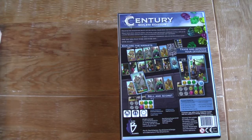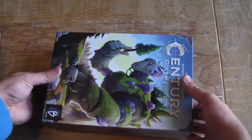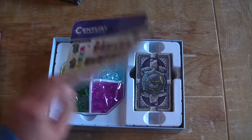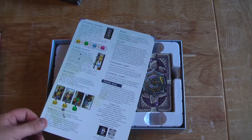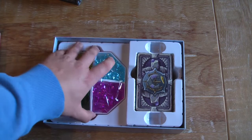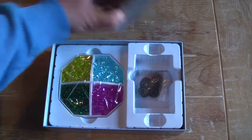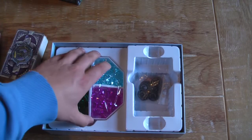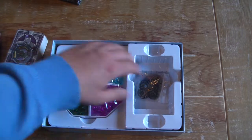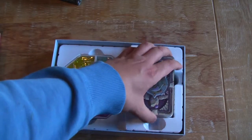Let's take a look inside. There are single-player rules and double-sided rules. The insert is instantly much better than the Spice Road one because it has a plastic case to keep all the gems in — that is just much better thought out.